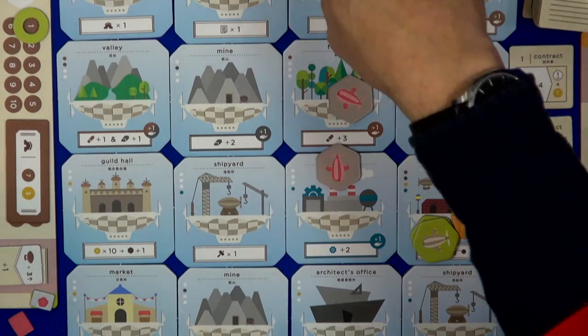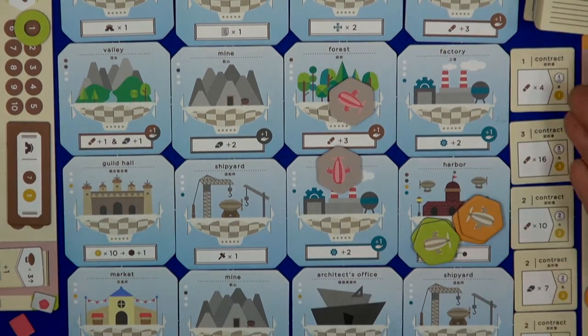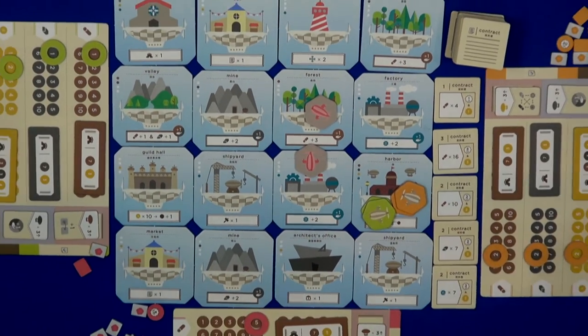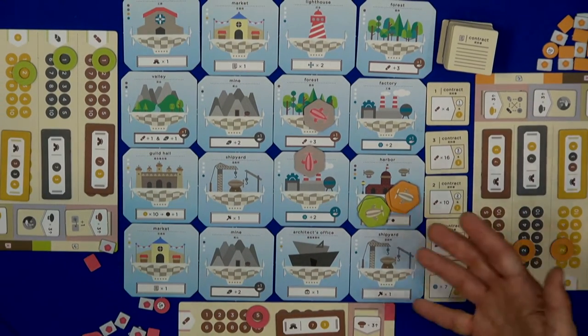As the rounds go by, you will always have contracts that you need to fulfill. If you are too late with the contracts, they will give you minus points, so there's a lot of things happening.